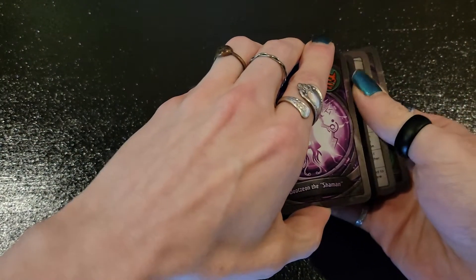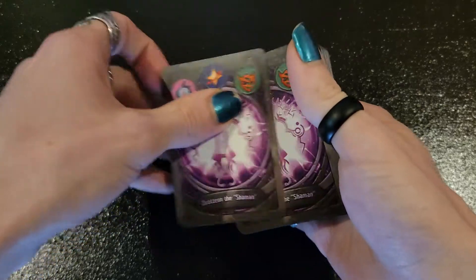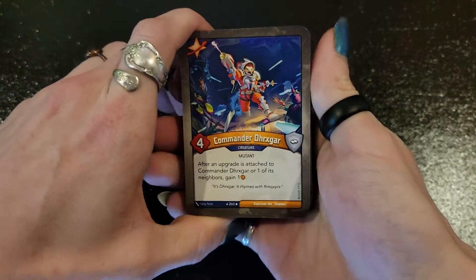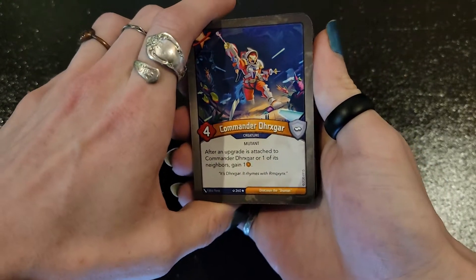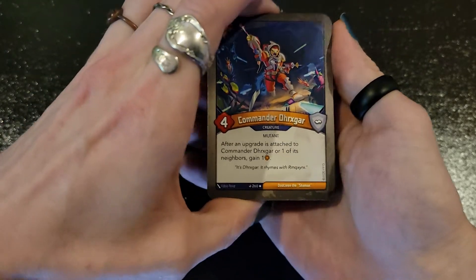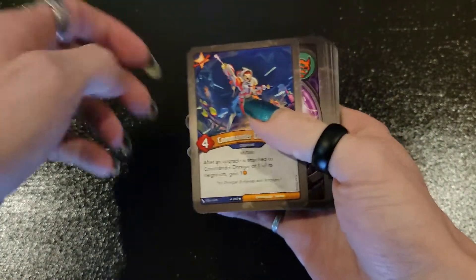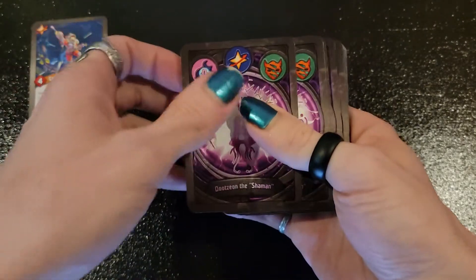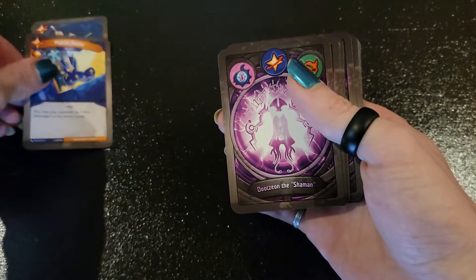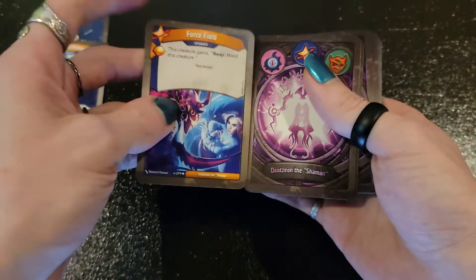Alright, I'm gonna take off two bottom cards, set those aside and flip over to see what we got for our first house: Star Alliance. Commander Dirk's Scar — after an upgrade is attached to Commander Dirk's Scar or one of its neighbors, gain one. I've had a lot of upgrade-heavy decks but I don't think I've ever had a Commander Dirk's Scar, so I'm really hoping for a lot more upgrades. Mattermaker: play upgrades as if they belong to the active house. We're off to a deadly start already — Star Alliance caring about its upgrades, I love to see.